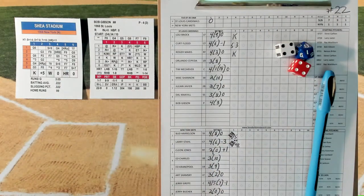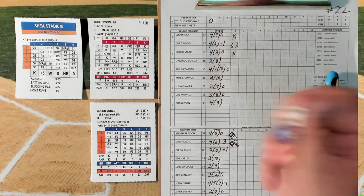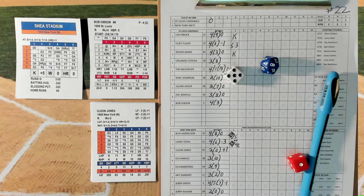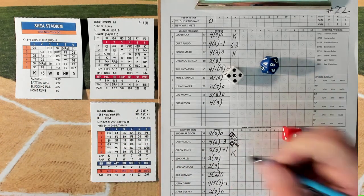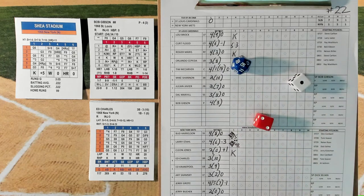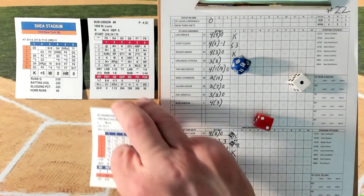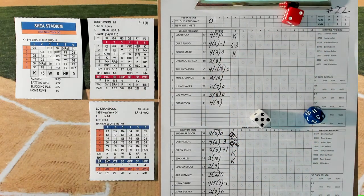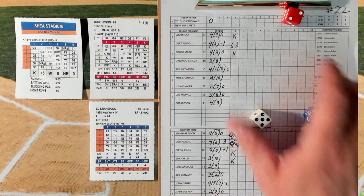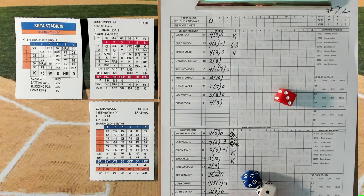Stahl hits a 2-run homer. Better bring up Cleon Jones. Fast start for the Mets at Shea. We re-roll — 1-5, K-plus. Add 15: 24 — struck him out. Gibson comes back firing hard. Ed Charles: 2-1, K-plus — 10 plus 15 is 24 — same thing again, K-plus. Then Cranepool: 2-5, range play at the ballpark, 1-1, G-6 to shortstop, range is a 3 — he makes the play.